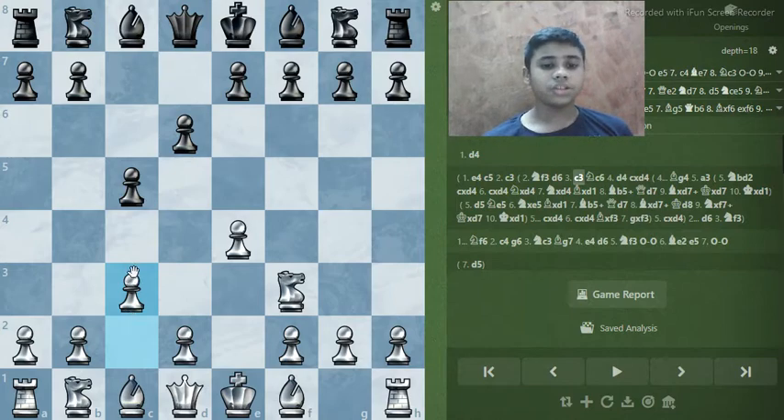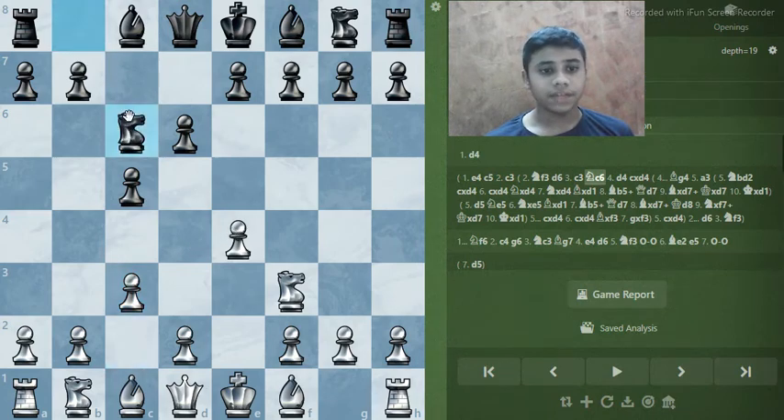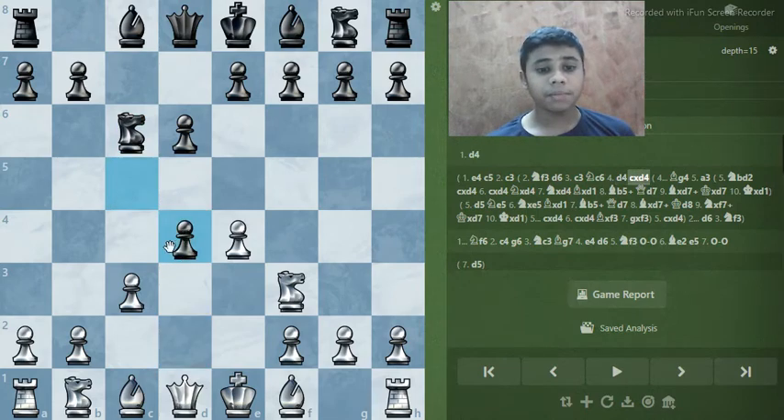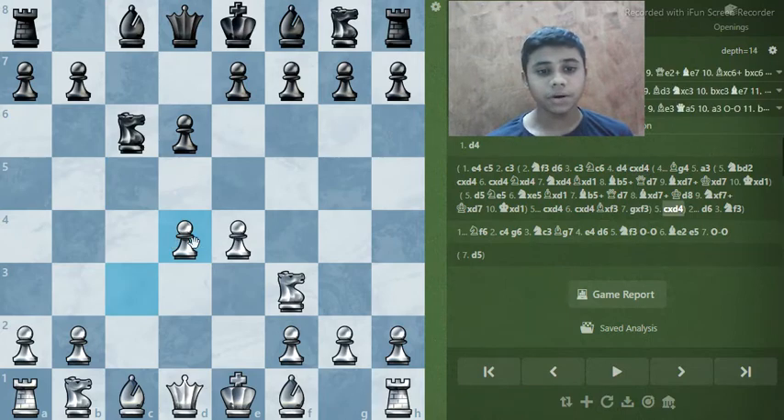With the delayed Alapin via c3, the main aim of white is to play d4 and take away the center. So black plays the main line move Nc6, but we are anyway going to play d4. Taking the pawn back for black is very bad because white just gets two pawns in the center, which is very good. You can push d5 or e5, or play Be3, Bd3, Nc3, and castle. The computer shows it's about one point advantage for white.